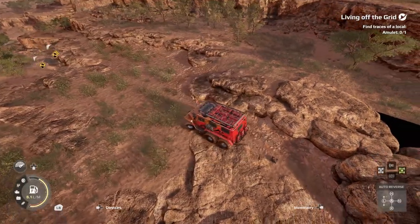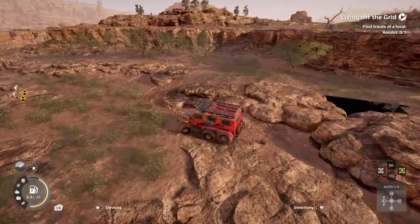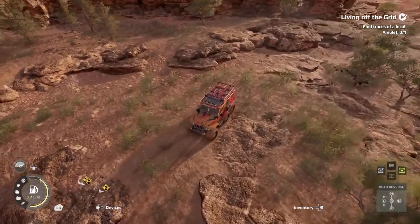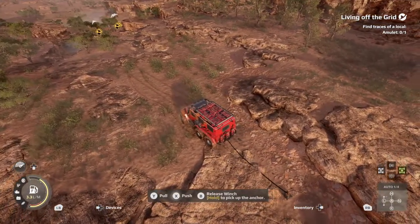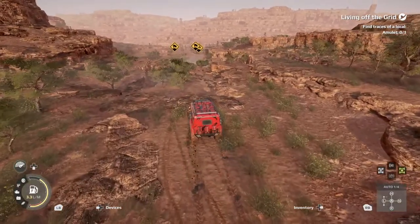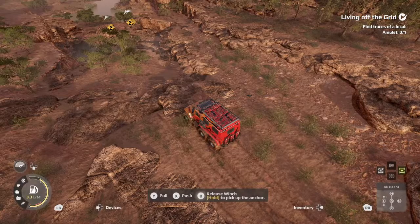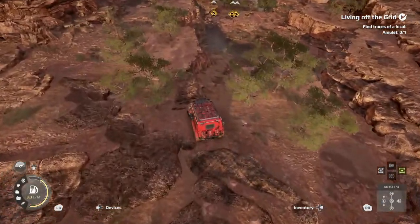Let's use this reusable one — I've never used one of these before. How do I pick this thing back up? Is there a certain something you gotta do or just drive away and it becomes yours again? No, it just disappeared. Wait — oh okay there it is. You attach to it and hold B. It said: attach to it and then it says 'release winch B' or hold it to pick up the anchor. Attach to it and hold B — at least on Xbox. There we go!